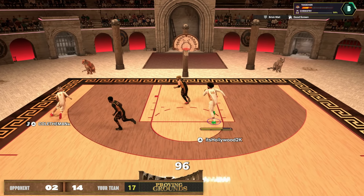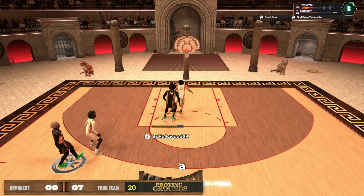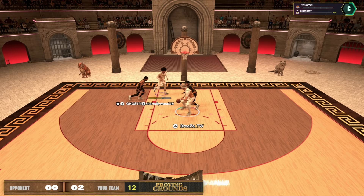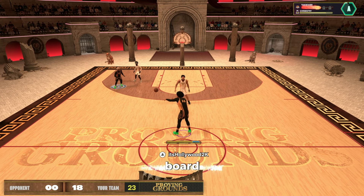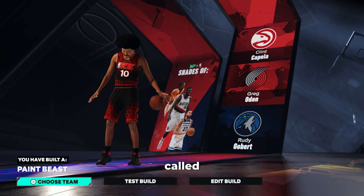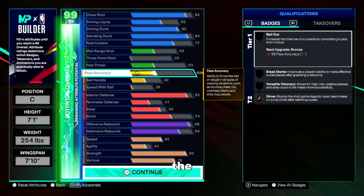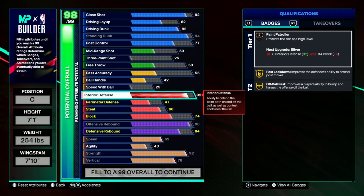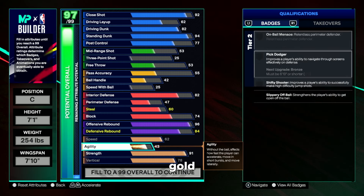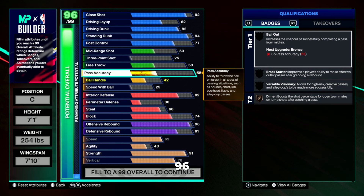For interior defense, we're going to get a 93, which gives us Hall of Fame post lockdown. I'm playing a lot of 2s and posting up, so I'll leave it at 93 — though you could drop it all the way down to an 82 if you don't need it. For steal, we're going to get a 60, which allows bronze interceptor — you can even plus one to get silver interceptor and get lanes on defense. For block, we're going to get a 74, which is the bare minimum for block animations. Blocks really don't make a big difference against the close shot glitch; 74 block has felt just as good as 99 block.